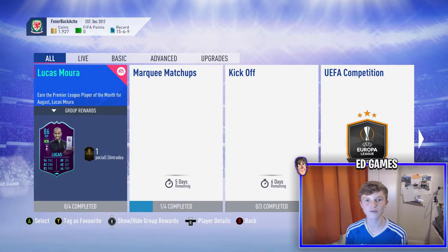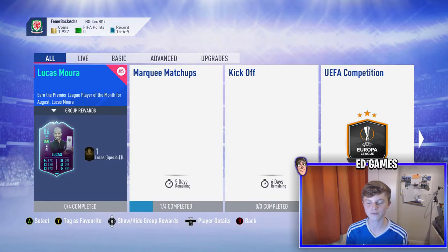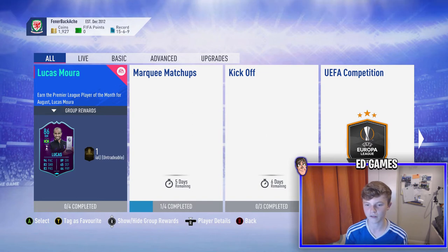Welcome back to another video. Today we're going to be doing the Lucas Moore Player of the Month SBC — it's the first one of FIFA 19. He's got a great card in my opinion: 86 rated, 94 pace, 83 shooting, 83 passing, 89 dribbling, 45 defending, and 64 physical.